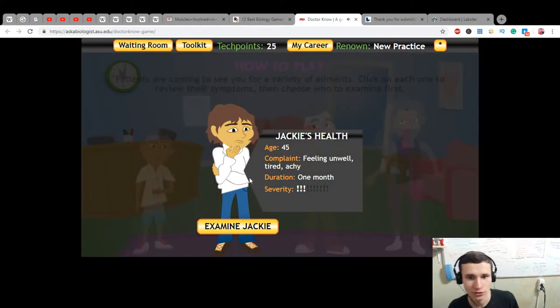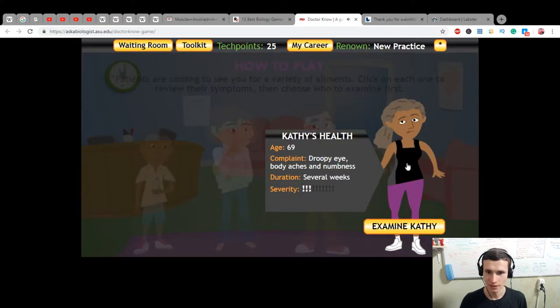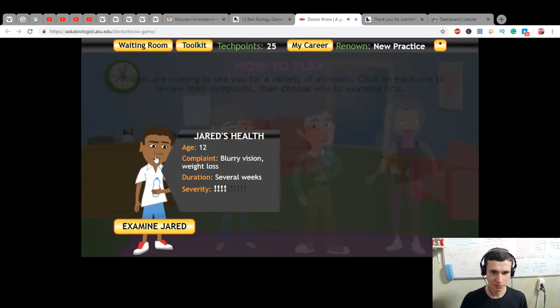Jackie's health, age 45, feeling unwell, tired, duration one month. Abnormally large abdomen, chronic, other symptoms one month. Several weeks duration. Droopy eyes, body. Numbness. Weight loss, several weeks.